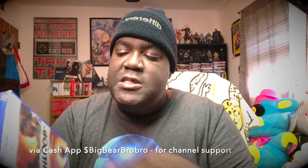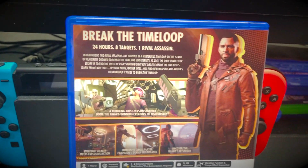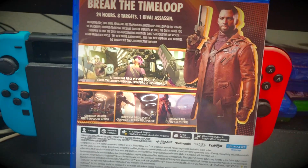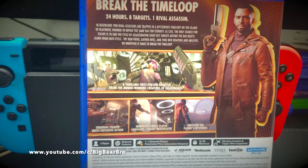Let's see what this game has inside the case and hopefully it brings some extra goodies besides just the disc. They pushed this game back for a very long time, up until right about now — September 14th. Here we go! It says 'Break the time loop — 24 hours, 8 targets, and one rival assassin.' Look at those beautiful screenshots. It says right here: 'A thrilling first-person shooter from the award-winning creators of Dishonored.'